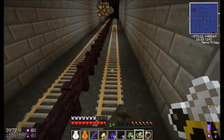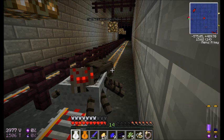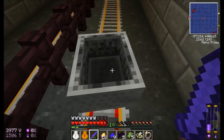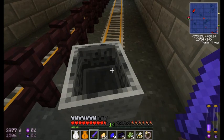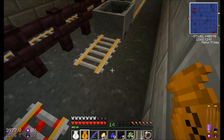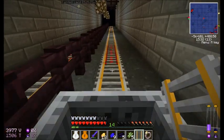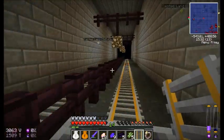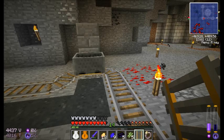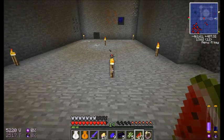Speaking of — spider, why are you in my minecart? Just shove you on here. Stay on the track. So lighting — I did not get it optimized, obviously. However, it seems to be very infrequent the amount of times mobs will show up. So is it something I can live with? Maybe. We'll have to see later.